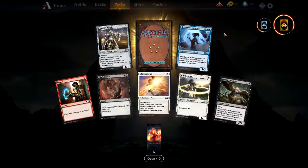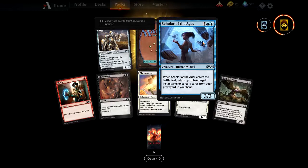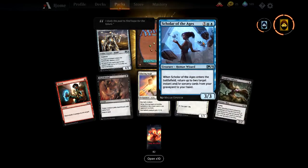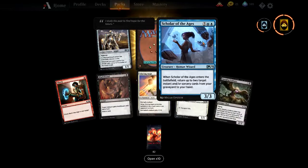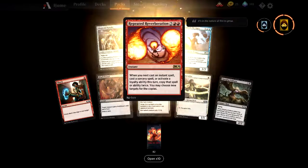Another Diamond Knight — very good. Scholar of Ages — seven mana for a 3/3. When it enters the battlefield, return up to two instant or sorcery cards from your graveyard to your hand. Control man's Control McGuffin — it's not bad, just expensive.